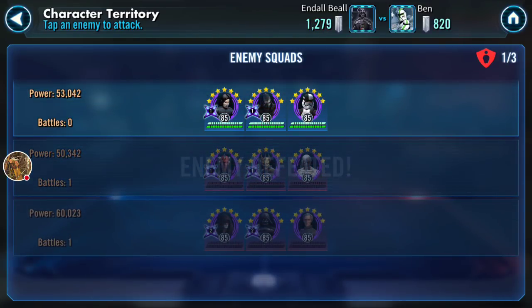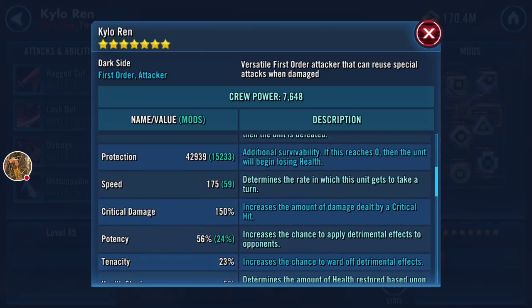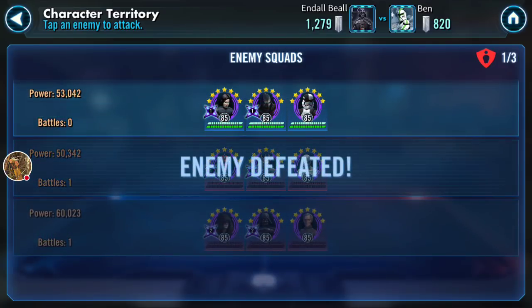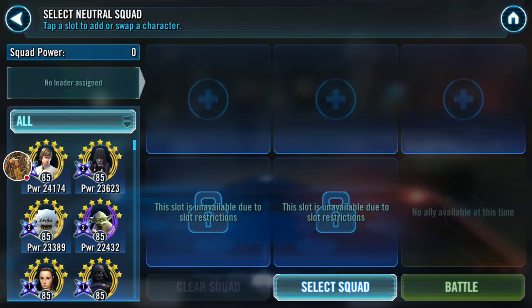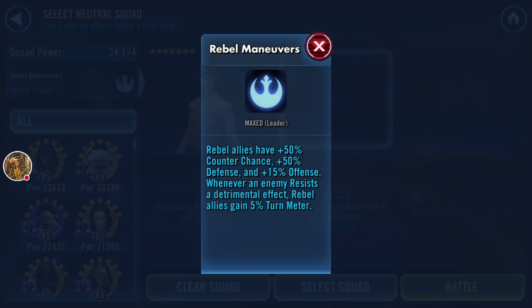I'm always a little careful about Crew teams because they have so much synergy, so much turn meter gain, so much health and protection regeneration. Even though they're only G11, let me check the speeds. Kylo is 205 speed. I'll use CLS — because of the counter chance, and these guys are probably going to be resisting a lot of debuffs, which means CLS will get to go a lot. I also need someone with Daze, so I'll go with Logray for turn meter reduction and stripping buffs, and throw in JTR for additional turn meter reduction and extra Daze — probably overkill, but better to be safe.